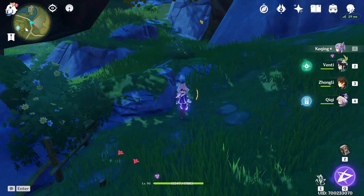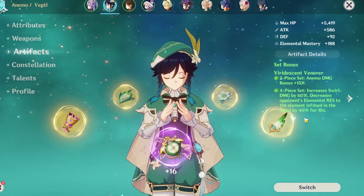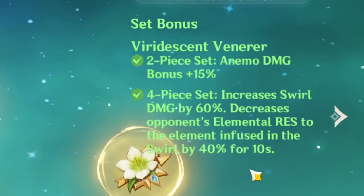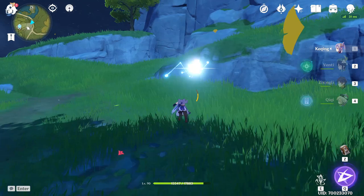This debuff is equivalent to — I would say it's a little bit less effective than, for example, a four-piece Viridescent. But a four-piece Viridescent is a little bit harder to pull off, and it's only the elemental resistance of the element infused with the swirl, so it's a lot less versatile. With this somewhat seemingly random add-on to Zhongli's buffs, he's basically a walking Viridescent where you don't even need to think about what you're doing.